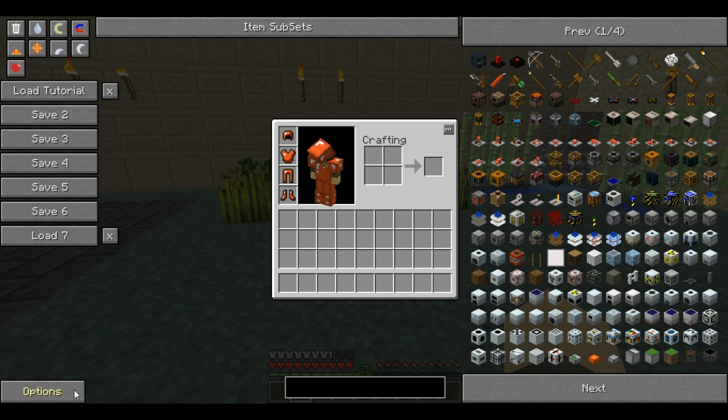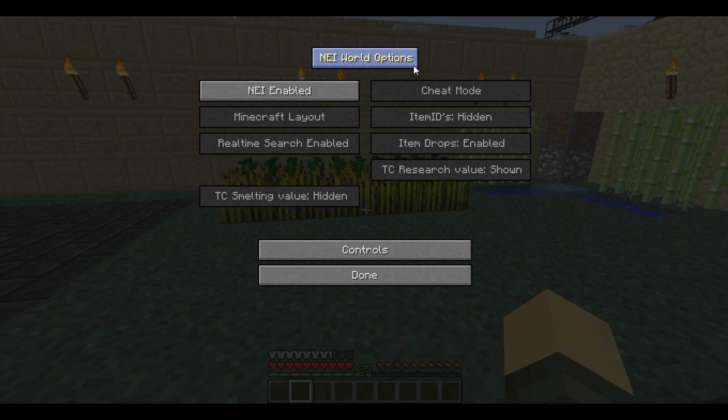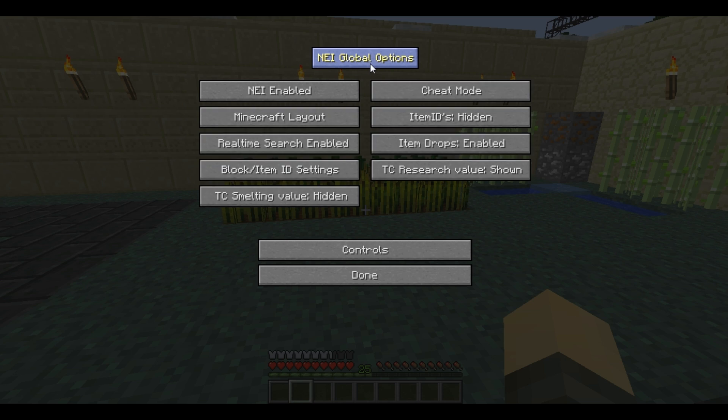Down at the bottom left is the Options button. At the top it says NEI Global Options, and if you click this it shows World Options. Global options are the generic default options when you start a new world, whereas the world options are specific to each save game. NEI is enabled on this one and it is in cheat mode. On a survival world, I'd have NEI enabled but on a different mode. It allows you to change it up so you don't have to continuously edit the settings whenever you swap to a different world.